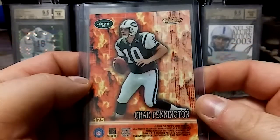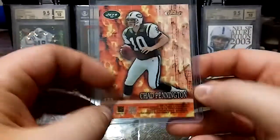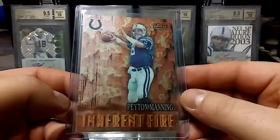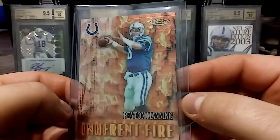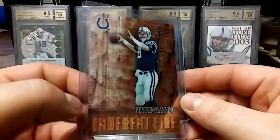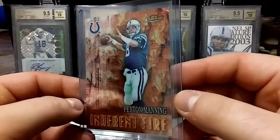And we have this 2000 Topps Finest with Chad Pennington on the back. Inherent Fire — just a nasty looking card, beautiful insert.